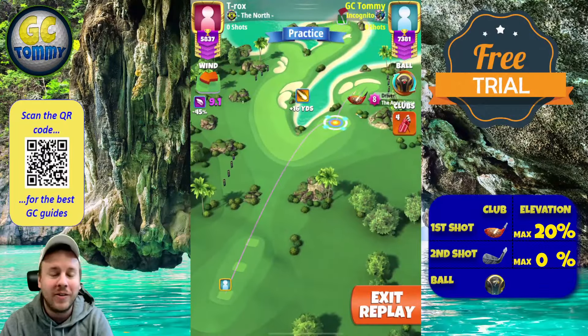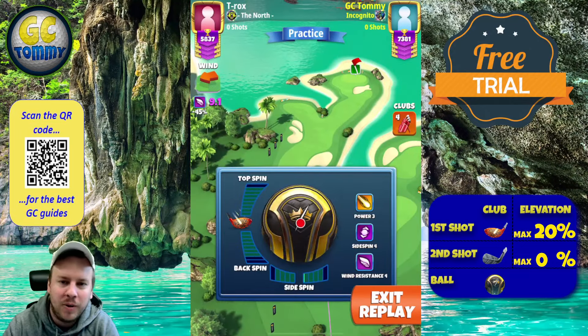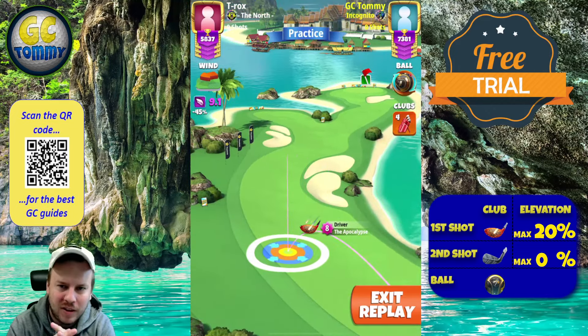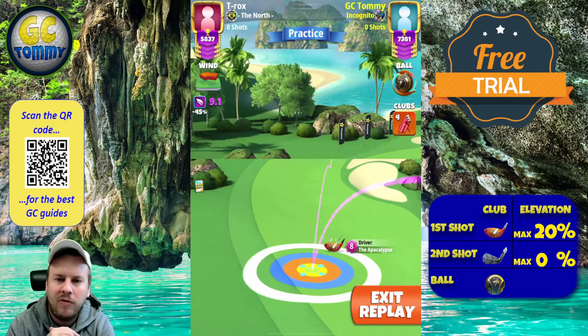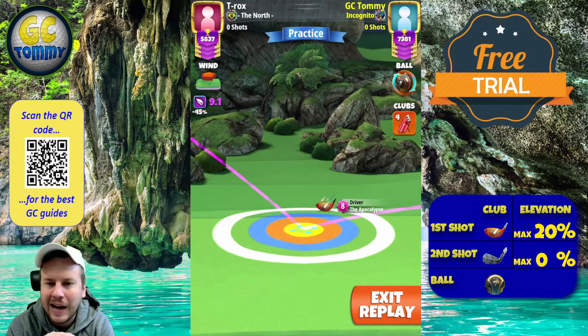On hole number one we're going to play on the left hand side always - it doesn't matter what wind we are having, because from the left hand side we have a more open line towards the pin. Due to that dolphin bunker on the right hand side, we are going to set the red ring by the rough line and we are pushing this drive as hard as we feel that we can.